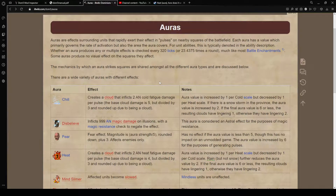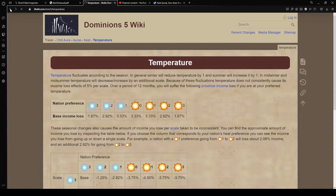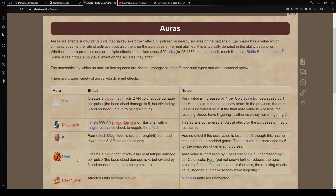An aura is a really good thing to have - it radiates out from wherever one unit is. In the Magma Child's case they had heat three, so it creates a cloud that inflicts two armor-negating heat fatigue damage per pulse. I believe it does three - that's the number we saw in parentheses for the Magma Child. So three times around that Magma Child there will be heat that does two armor-negating damage.